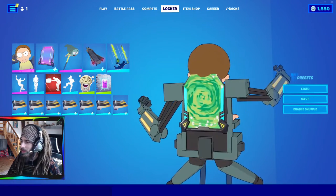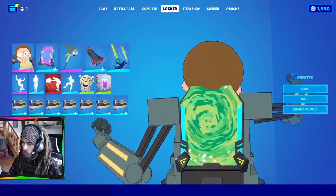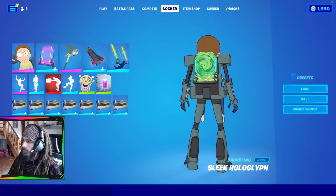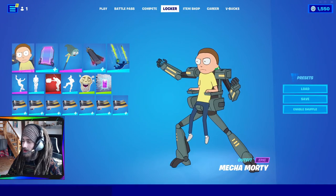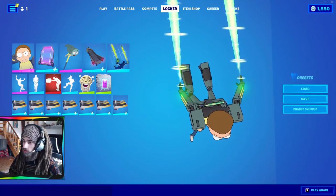The one thing I don't like about the Rick skin is his head clips through the back item, and it's so annoying. Even if I adjust it a little bit, it's still just a little clip. That's the only thing that bothers me about this skin. I think the contrail matches him quite well though, because it looks like the portals from Rick and Morty.